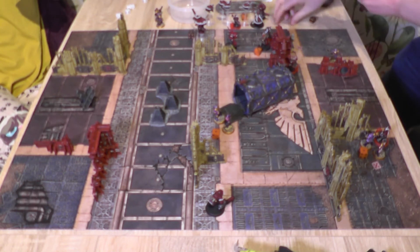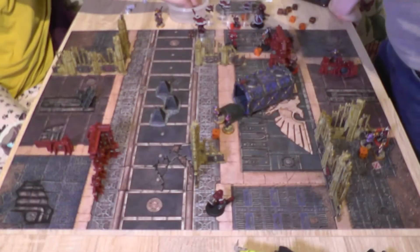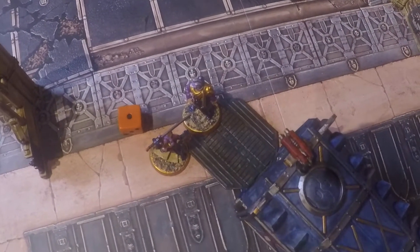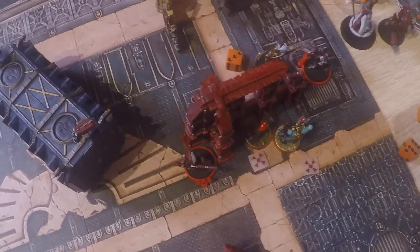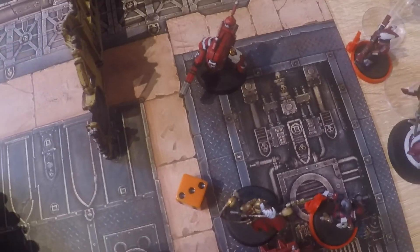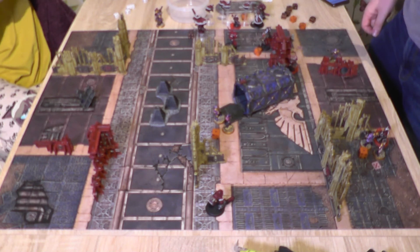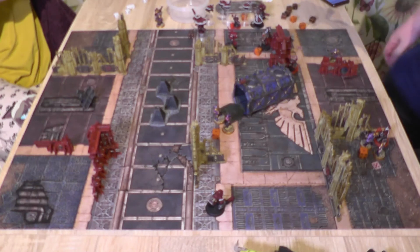The Tau leader slaps the commander — 2 attacks hitting on 5s, one hit, wounds on 4 — does wound. 4-up invulnerable for the commander — saves it. That's all the fighting. Summary: Stealth Suit died, two Drones died. Tau are on a break test — highest surviving leadership is the Stealth Suit Shazwe at 8. Roll doesn't exceed 8 — Tau stay in. But tallying up: Star Striders killed a Commander worth 3 points and two Specialists for 4 points total. Tau only killed one Specialist for 1 point. No way to catch up — that is game! Win for the Star Striders, killing the Tau Commander in melee, because it turns out Tau aren't really that good at that sort of thing. GG Star Striders.